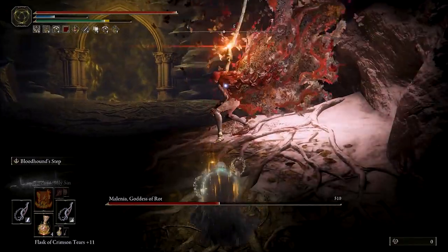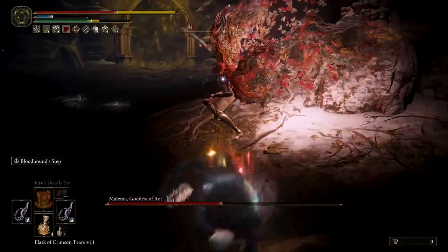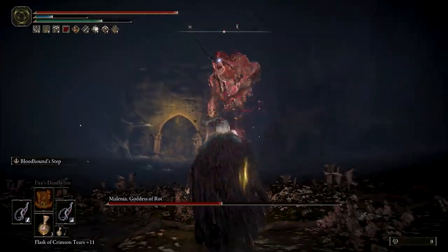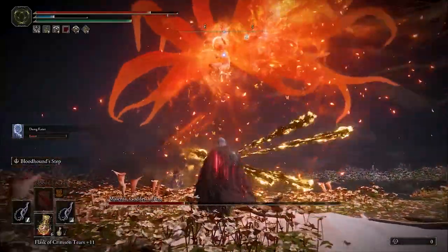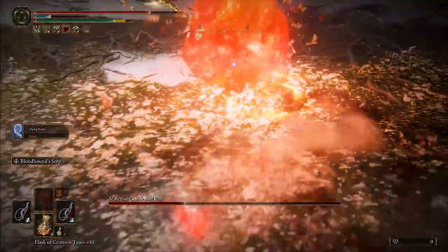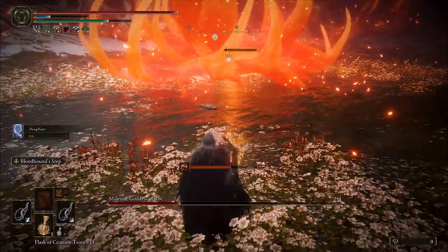All of this is augmented by a series of incantation buffs and effects from each armor piece, the talismans, and the Wondrous Physic, which will all increase the base damage output of your weapons substantially as well as providing a lot of damage mitigation to ensure that you can take quite a few hits.